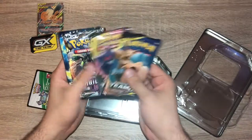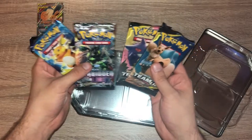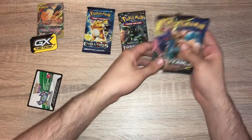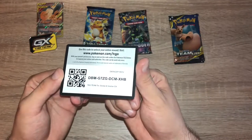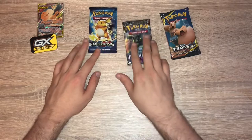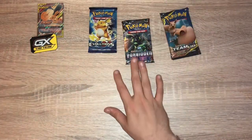Then we have our four packs, one of each art. I thought these were just Team Up, but okay — we have some Evolutions, that's cool. That's unexpected, that's not what I thought they were, but you know what, that works. Here's the code card. The Evolutions, we're collecting that. Forbidden Light — it's a set I've started collecting recently. I'm going to open the other tin so we'll get all the packs out and then we'll go through a pack like that.